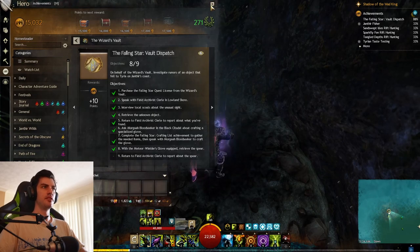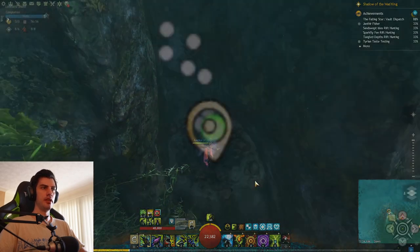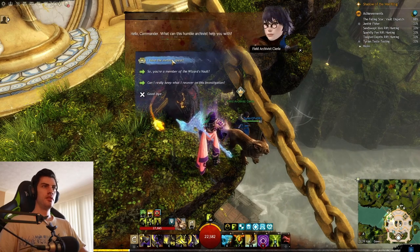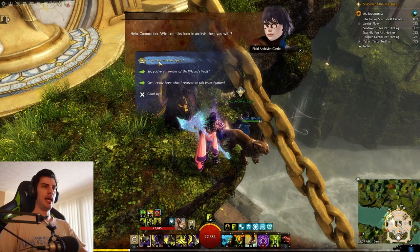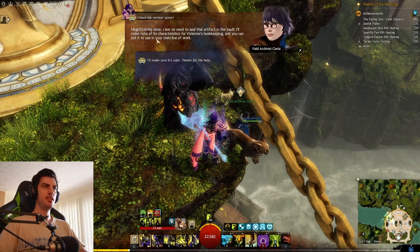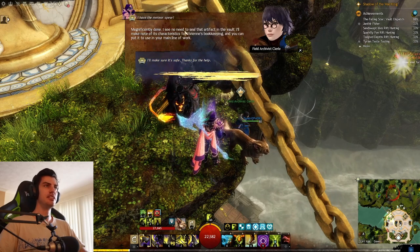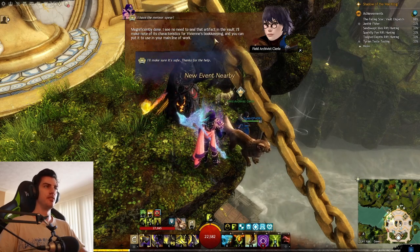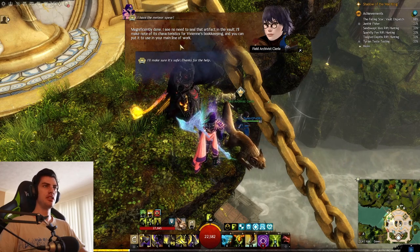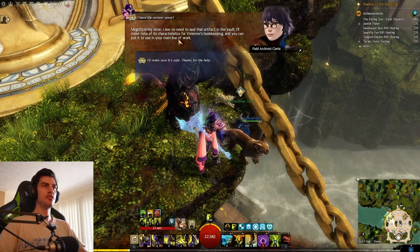To finish off the quest completely, we need to return to Archivist Seerly and report what we've got. There's a little bit of dialogue you can go through with her — she references the Wizard's Tower's control over certain items, how they keep log of everything and determine what's okay to be left alone versus what's not. But they let you get away with this one — you can have it for yourself, and they trust you with it, so you get to keep the Falling Star.